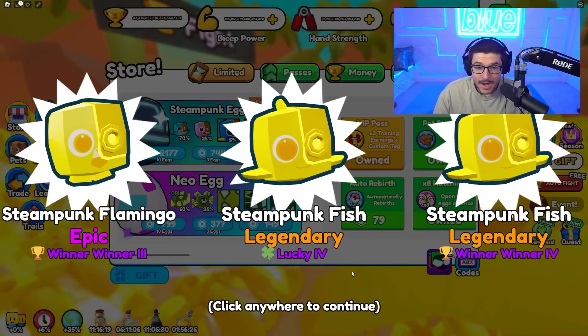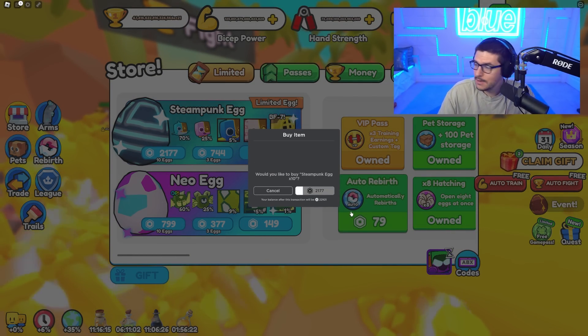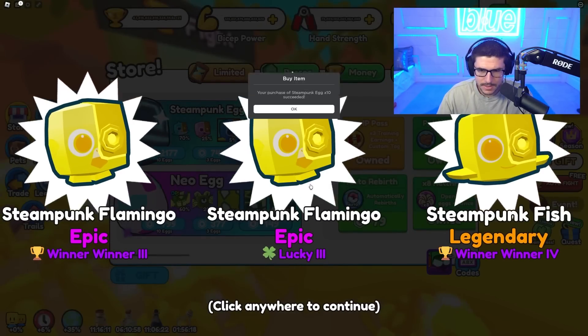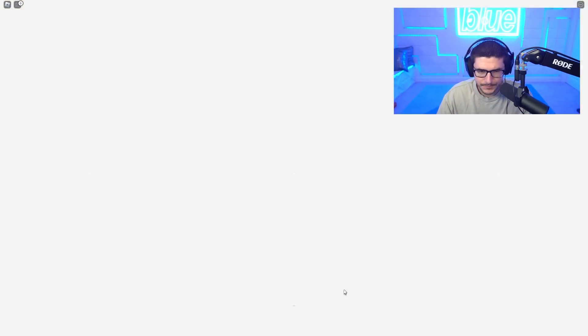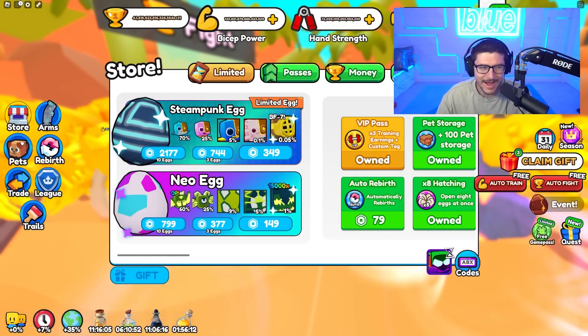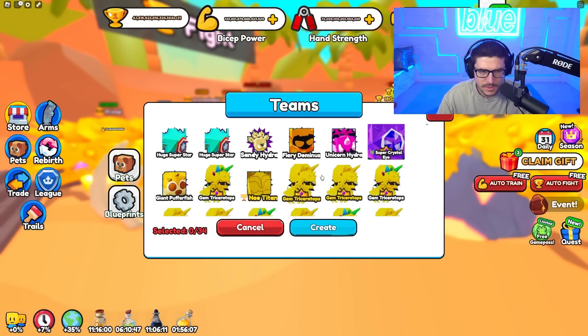If I get luckies and equip them, I can have a lucky team and get insane pets — that's gonna be dope. We got another lucky three, some more luckies. I don't have enough to really make a team yet, but let's just start one. We'll go back to pets, go to teams, and create our first lucky team.